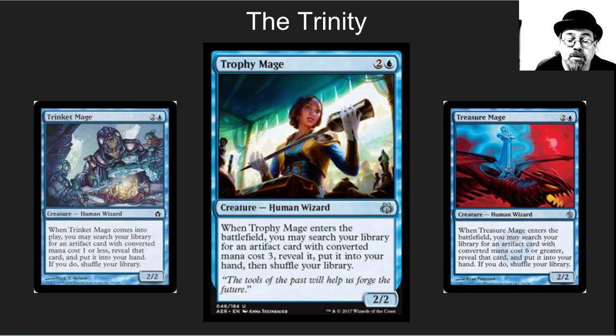Trinket Mage is one of my go-to cards in almost every blue EDH deck — it lets you go grab Sol Ring and Sensei's Divining Top. Treasure Mage is a great way to go get things like Wurmcoil Engine. And Trophy Mage may even be better than Treasure Mage and possibly as good as Trinket Mage. There are so many incredible cards at the three casting cost area for Commander.